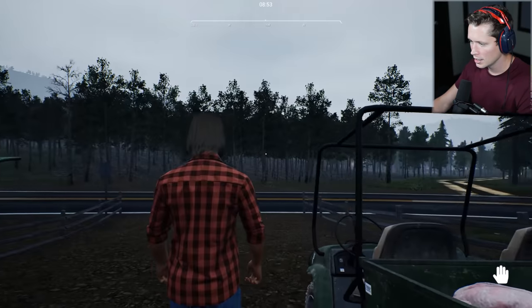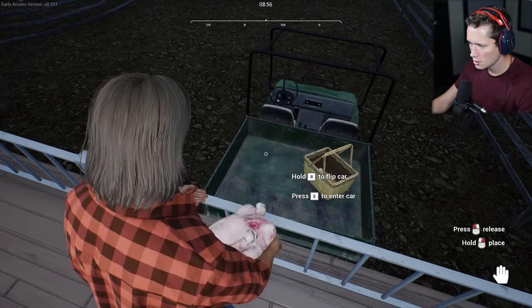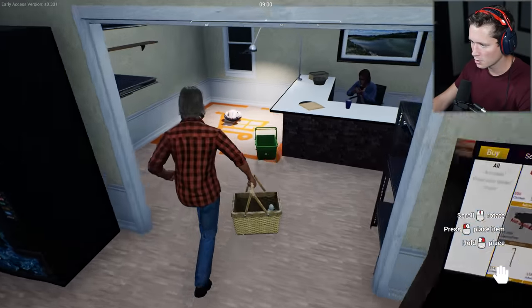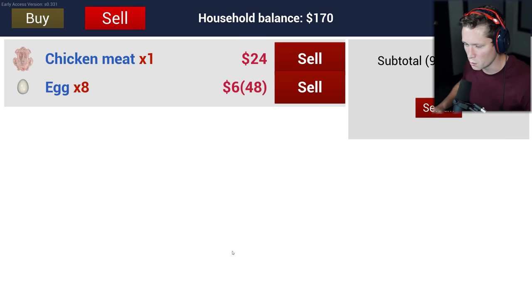Back the gator up to the deck, get out, and if you have a ton of things to sell you can just pick them up and walk through. Placing everything down — one chicken meat gets us 24 dollars, eggs are six dollars each, so we're going to make 48 bucks here.